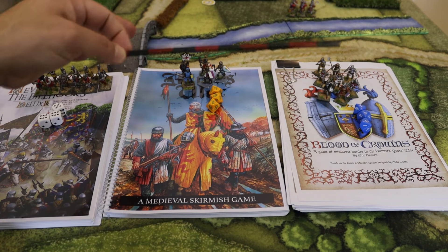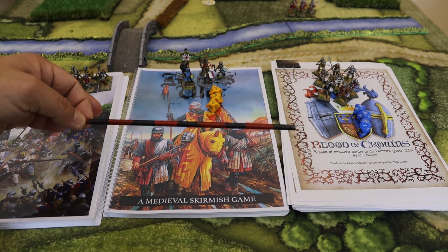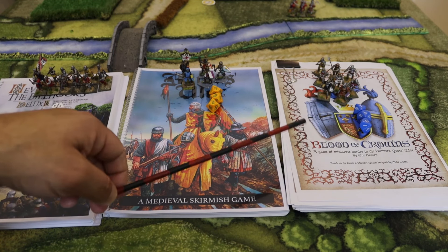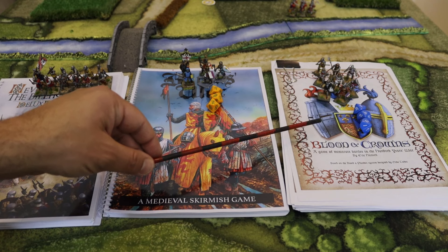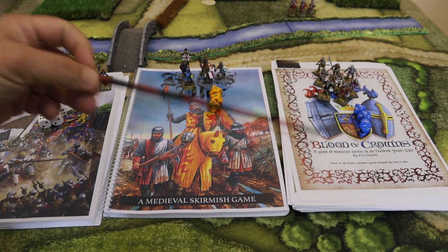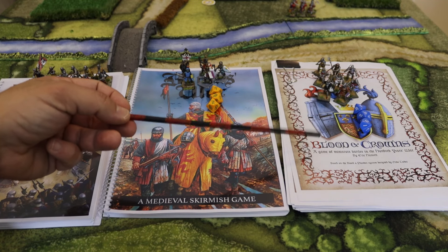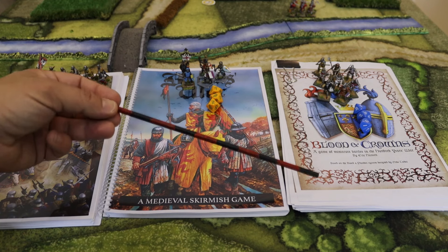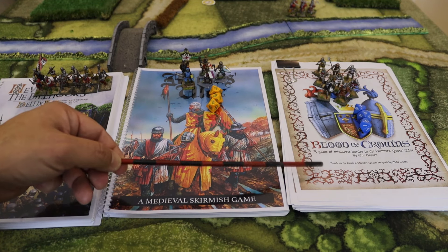Blood and Crowns has many interesting special rules: bracing, pike rules, full harness rules, and double-handed weapon rules. There are quite a lot of innovative army lists from the Scottish Wars of Independence up to the Hundred Years War and possibly Wars of the Roses. Special rules play an important role during battle. What I particularly like about Blood and Crowns is the very innovative weather changes, wind changes, and events that play an important role when you draw a specific card or a joker.